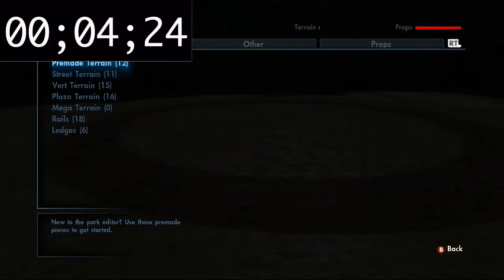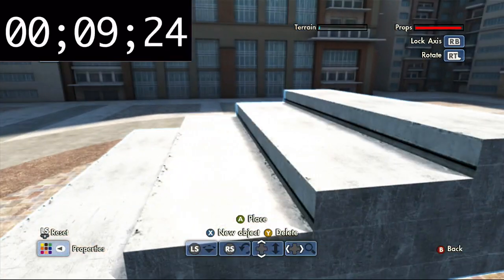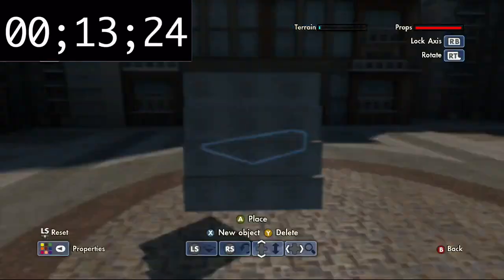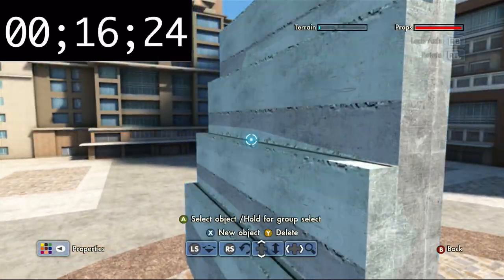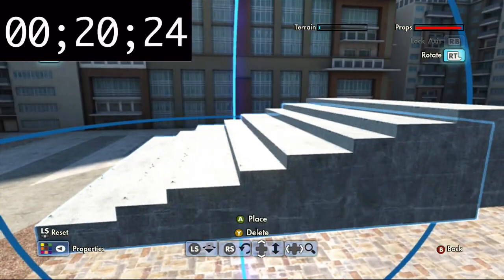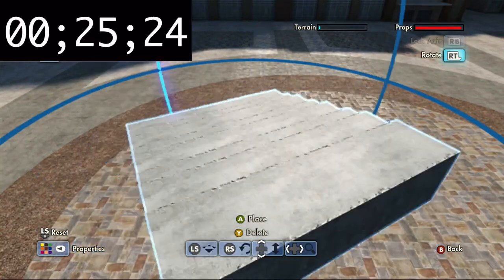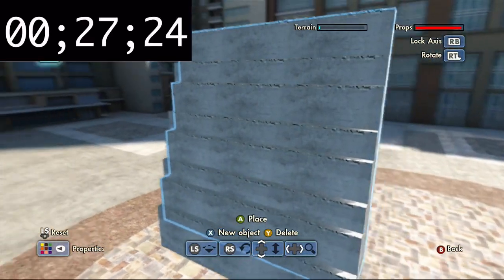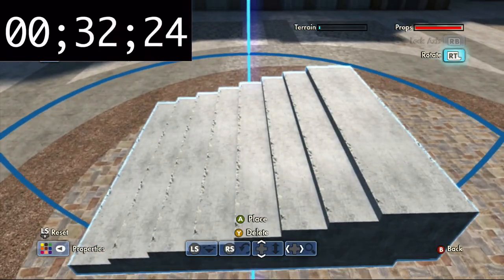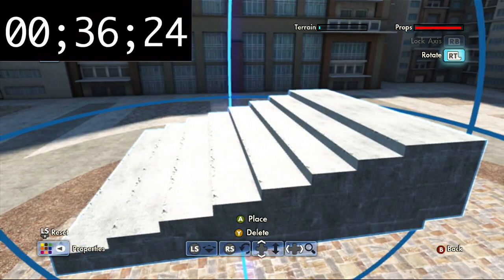So right now I'm gonna start off with the stairs first. I'm gonna start off with these but pretty much cut them in half. There we go, now this is a little bit uneven — there we go, I think that's about right. I guess, yeah — no, I like the way that is. Okay.